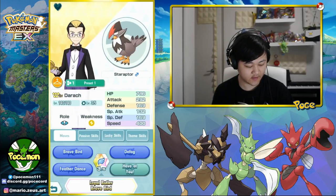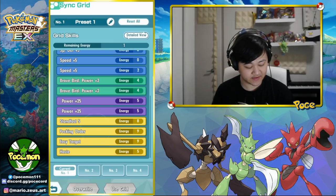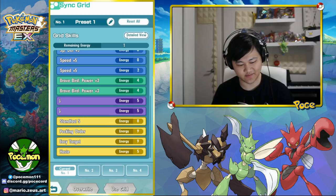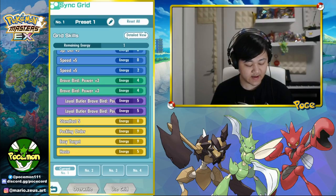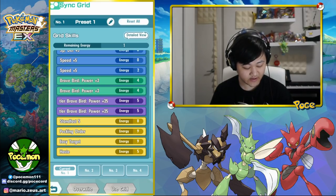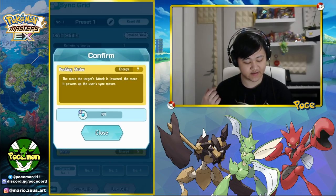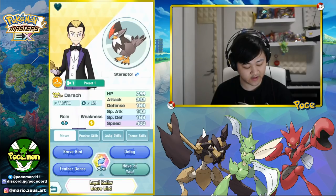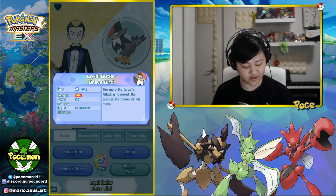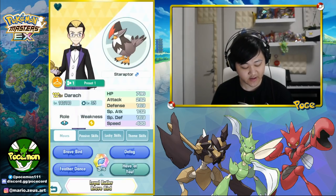What we built here is as much sync move damage as possible. We have two sync move power-ups and both the 100% multipliers — the sync nuke multipliers: Pecking Order, which is the attack debuff one, and Easy Target, which is the evasion debuff one. On top of the innate attack debuff, this is setting up to be a very decent sync nuke.